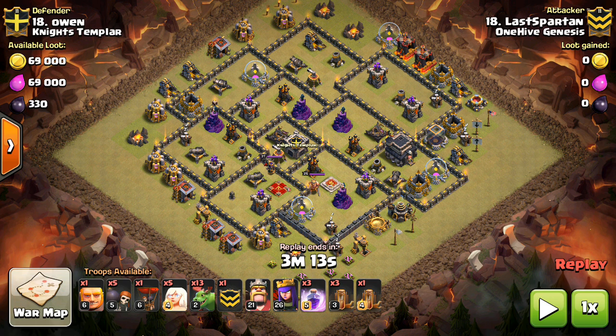I always strive to have the first attack strategies as soon as they become popular. Not sure how big this one will get, but it's a Surgical Earthquake Baby Dragon attack. I've talked bad about Baby Dragons before, that they don't work that well, but I think they might actually have some potential, especially with the Queen Walk. We're taking a look at Last Spartan doing this attack, and it works out very well here.